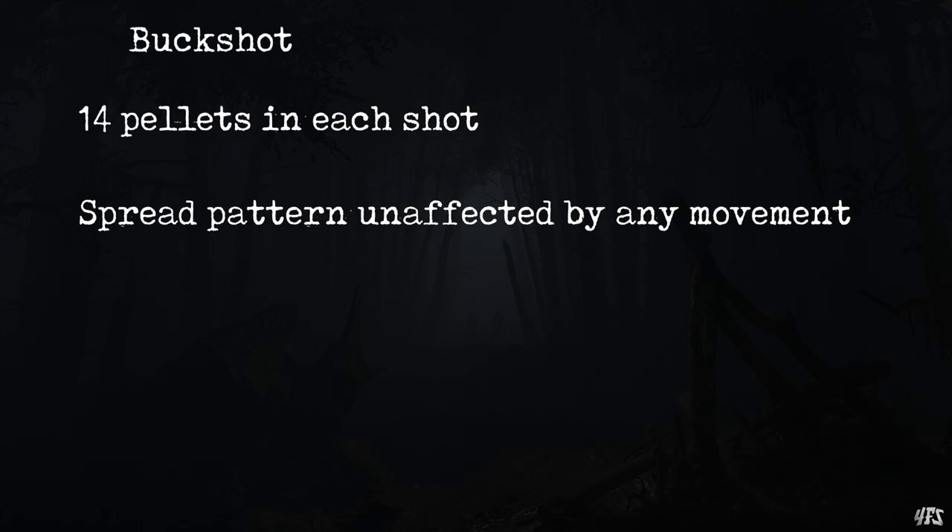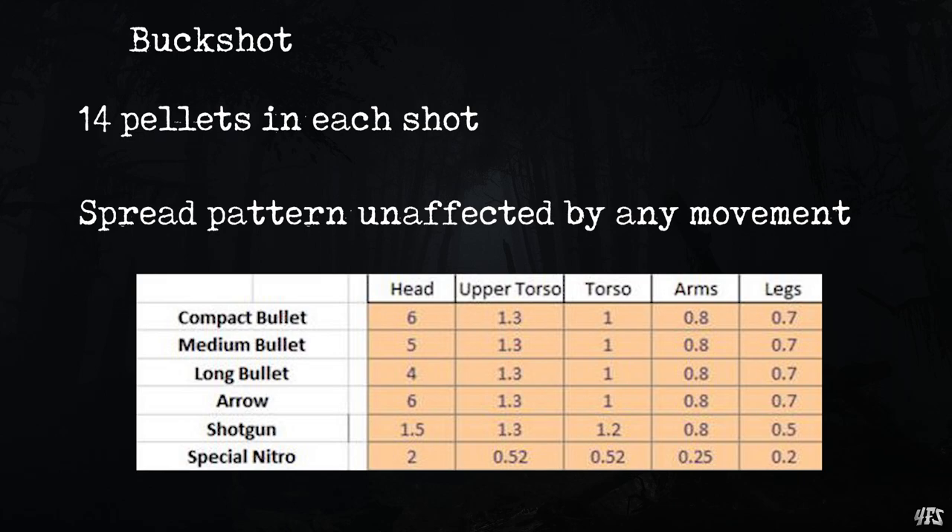We also know the damage multipliers for each hit location. A chest hit is a 1.3 multiplier, a lower torso is extremely similar at 1.2, an arm is 0.8, and legs are a measly 0.5. Headshots only bump up damage slightly to 1.5 times base damage. These multipliers are applied individually to each pellet, so in a given shot it is likely that you're going to hit multiple hitboxes.